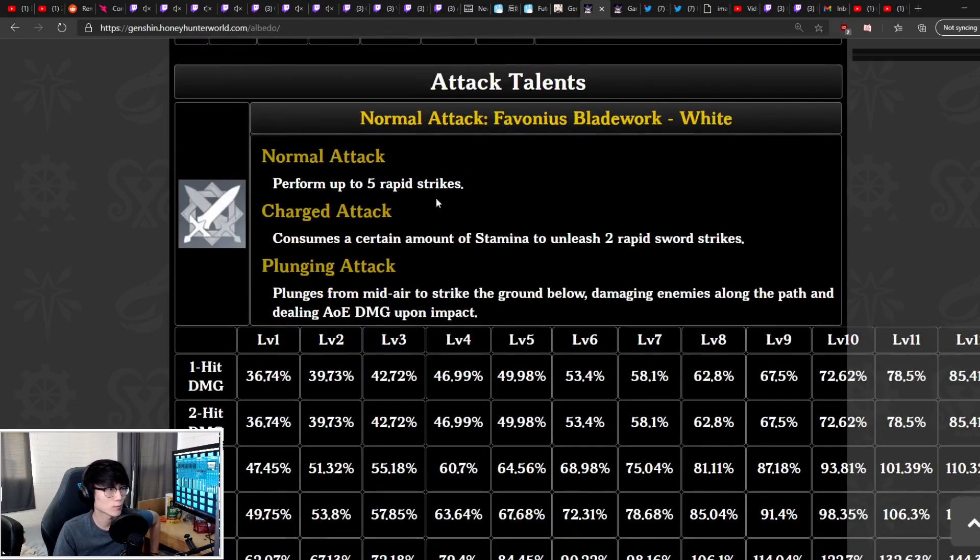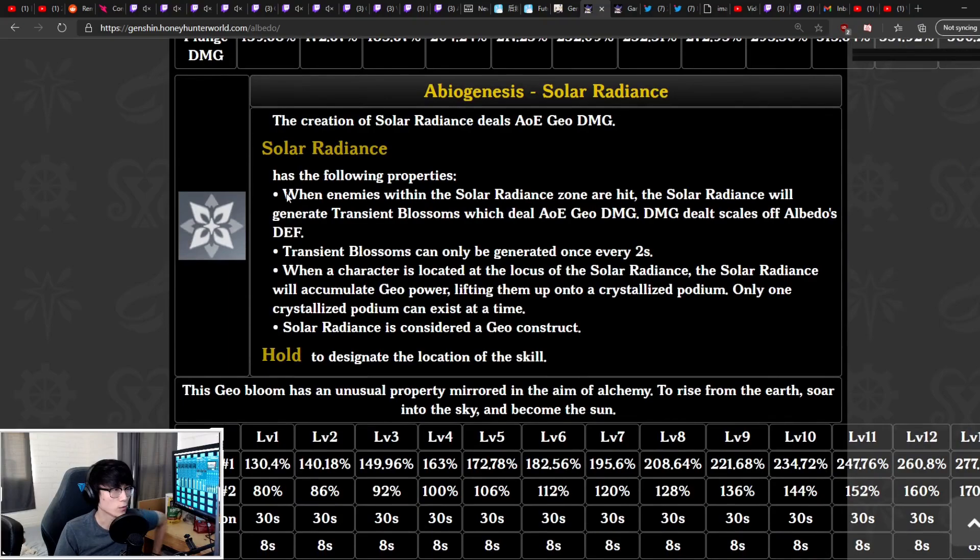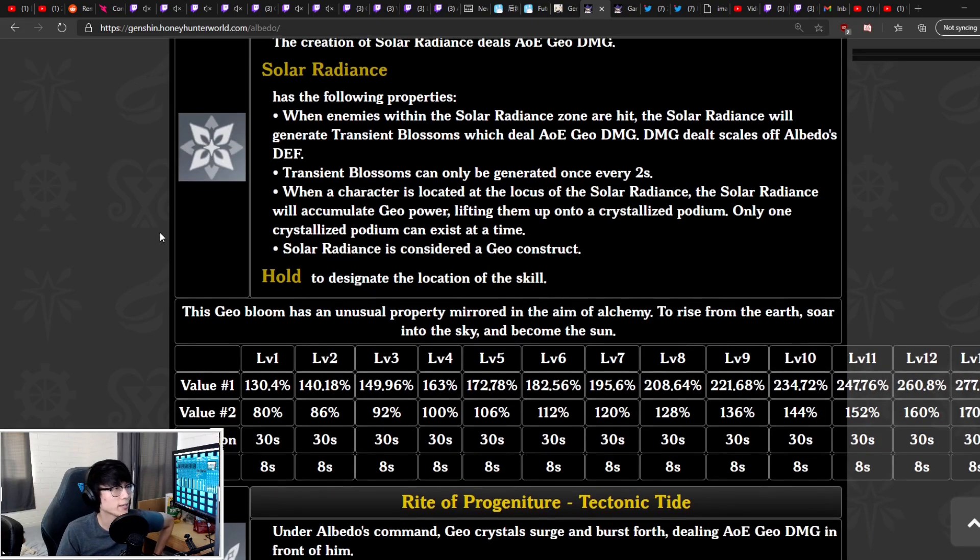Albedo's auto attacks are similar to other sword users with no special effect. His elemental skill will generate a Solar Isotoma zone where when enemies are hit within that radiance, it creates Transient Blossoms which deal AoE Geo damage. This damage is scaled off of Albedo's defense, making him a somewhat unique character similar to Noelle. Transient Blossoms can only be generated once every two seconds. When a character is within the Solar Isotoma, it creates a crystallized podium that counts as a Geo construct and can work in conjunction with Zhongli.